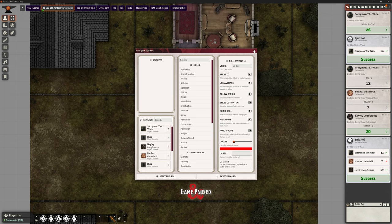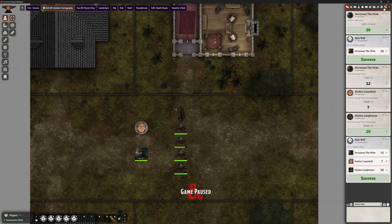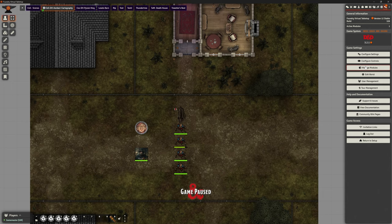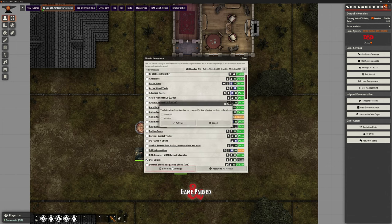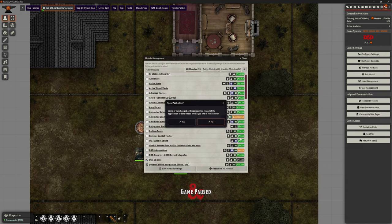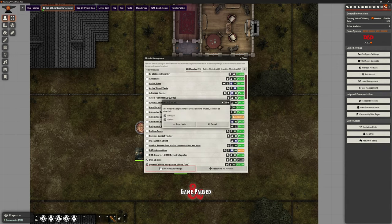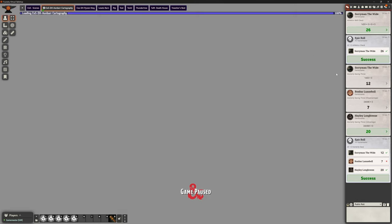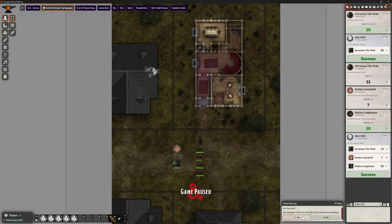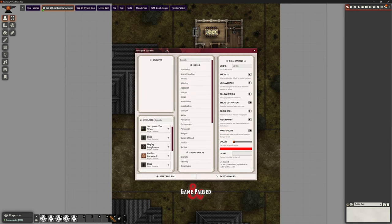One thing it doesn't do — and I'm going to add on just to take it up a notch — is if we add Dice So Nice on there, we get the dice rolls as well. So we'll add that on. I've just accidentally added Dynamic DAE on as well — I don't need that. So let's clear that chat and go back to Epic Rolls.